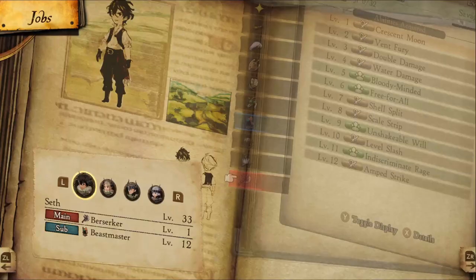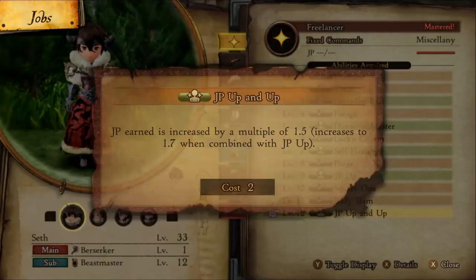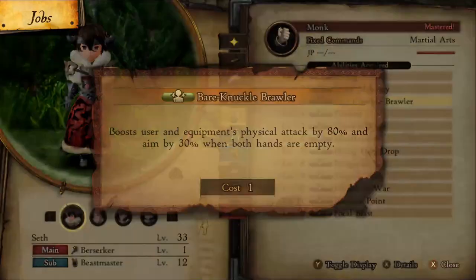Before we start, these passes are nice to have so the farming process is as fast as possible. JP Up at level 9 and JP Up++ at level 12 from Freelancer, so we can get the most JP feasible.